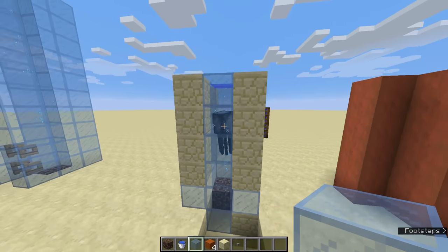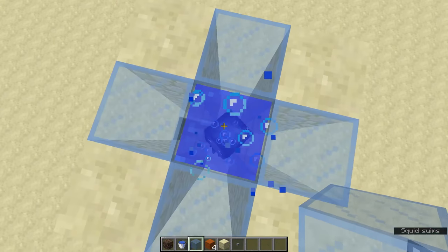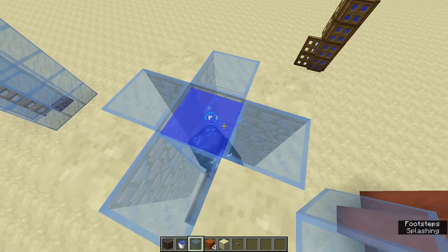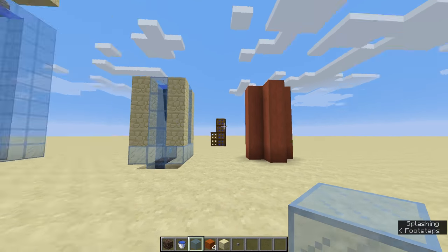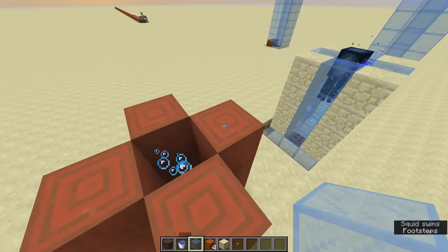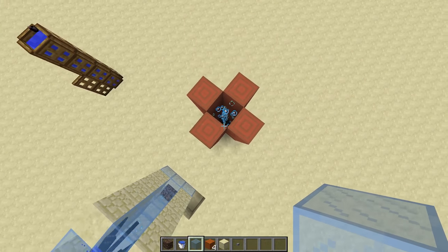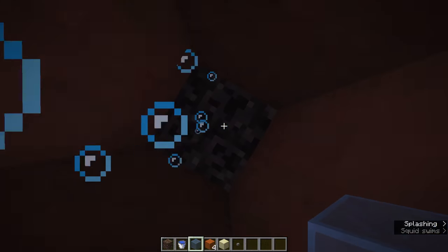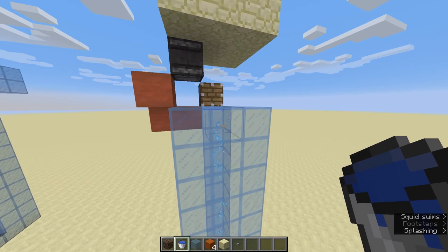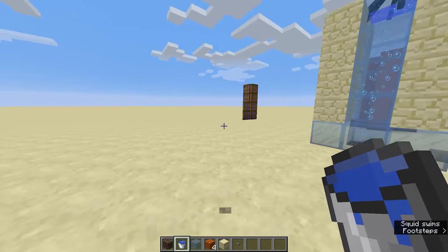There we go — now we have bubble columns everywhere. The squid doesn't seem to be that happy, but it works now. If I try going down, it pushes me back up with a really high speed. The same applies for regular blocks — if you're not using glass, it doesn't work. You need to have in the beginning a 3x3 cube or cylinder with a hollow center, then place down your water. You don't have to place down source blocks — you just have to place down water at the top, then it will flow down, and then just give it some soul sand and it will create these bubbles, and it works.